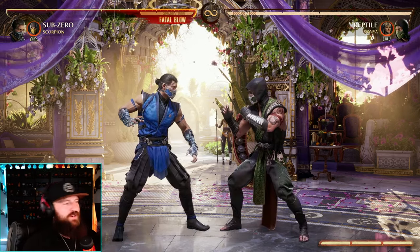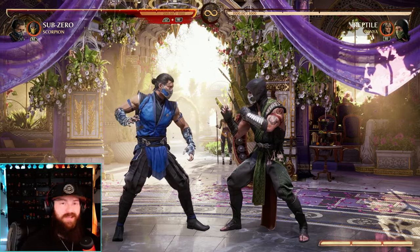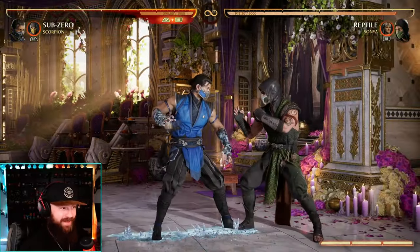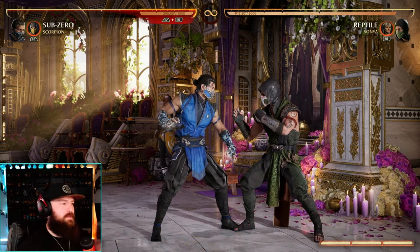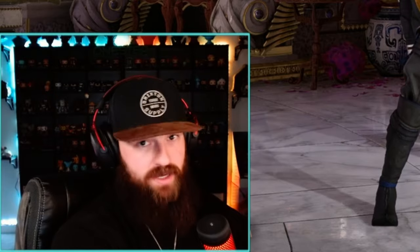For all those who have been awaiting Sub-Zero, he finally got a buff — and it's the buff people have definitely been waiting for. Small on paper, but massive in gameplay. Forward 1-2-3 is now safe on block, and having a mid-mid-low like that safe on block is huge for Sub-Zero. Now you can use it risk free and utilize your cameos in that sequence for mix-up combo starters without that risk, because now it is safe.